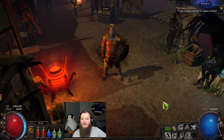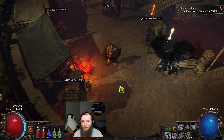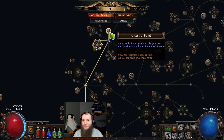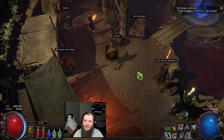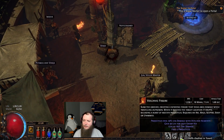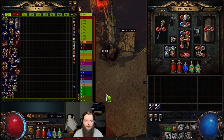Greetings ladies and gentlemen, we're on to day number two of solo self-found crucible league. I'm playing a volcanic fissure totem chieftain going full in with ancestral bonds, so I cannot damage anything myself. It has to come from totems, traps, or maybe minions, so we can drop four of these volcanic fissure totems to do damage. That's what we've got going on.